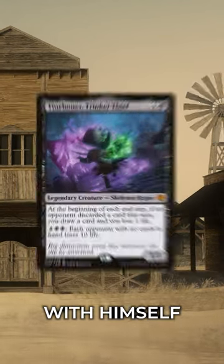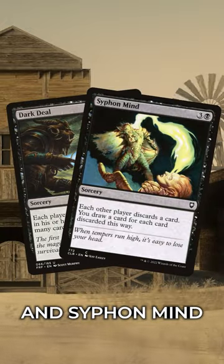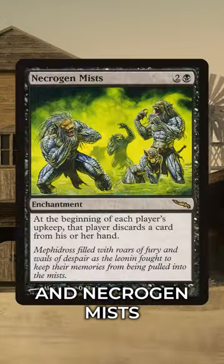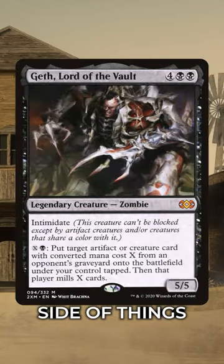Tiny Bones can team up with himself — Tiny Bones Trinket Thief — for a discard theme. Dark Deal and Siphon Mine are the all-stars of this version of the deck, and Necrogen Mists will provide a constant flow of cards to the graveyards.